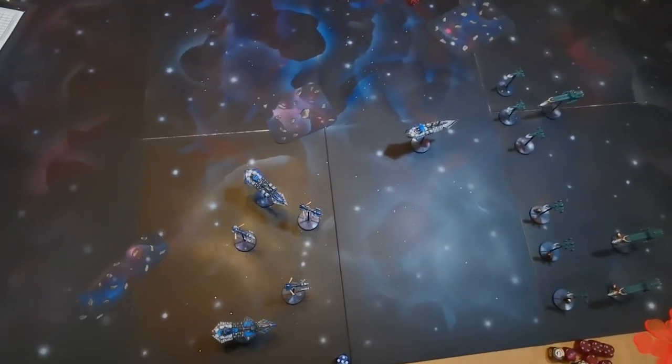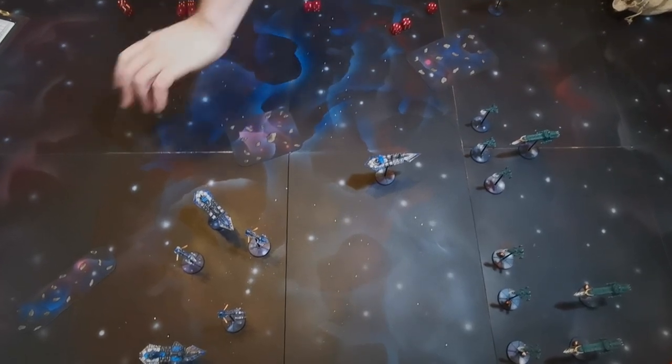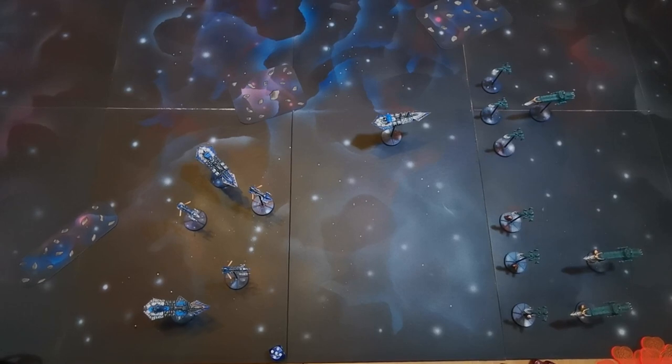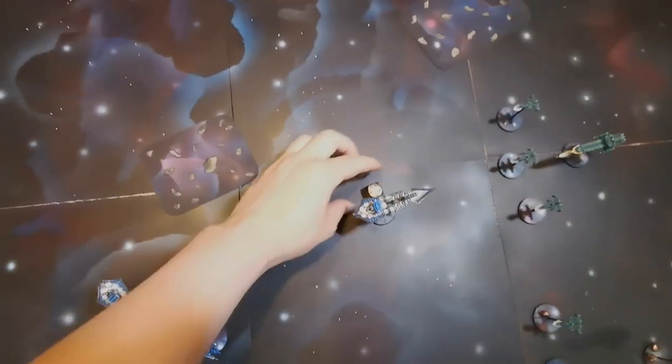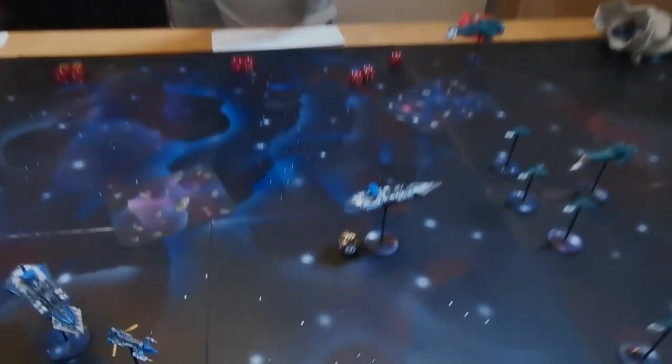Turn 1 for the Chaos fleet. Gothic is an I-go-you-go game - Alex moves his entire fleet, shoots, fires ordnance, then it's Sophie's turn. Alex moved his cruisers up with the Idolaters forward for screening, since you need to pass a leadership check to shoot anything other than the closest eligible target. The Slaughter, despite low leadership, passed its check and went All Ahead Full - moving 46cm straight forward at very high speed. The downside of All Ahead Full is all weapons are at half effectiveness. Orders dice from Titanicus are used to track orders.